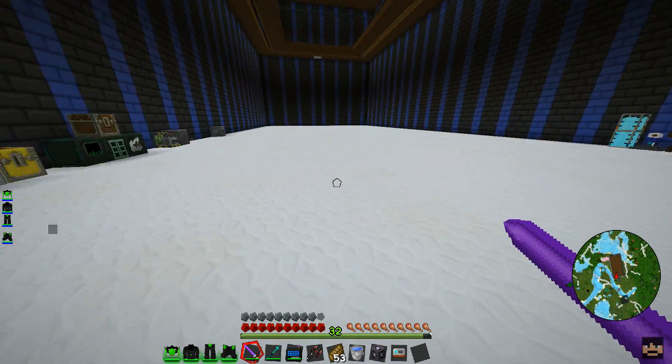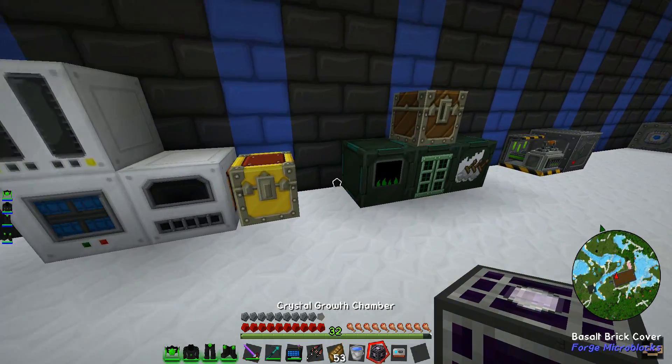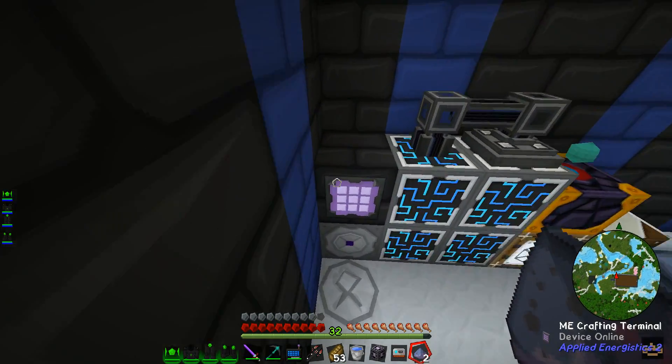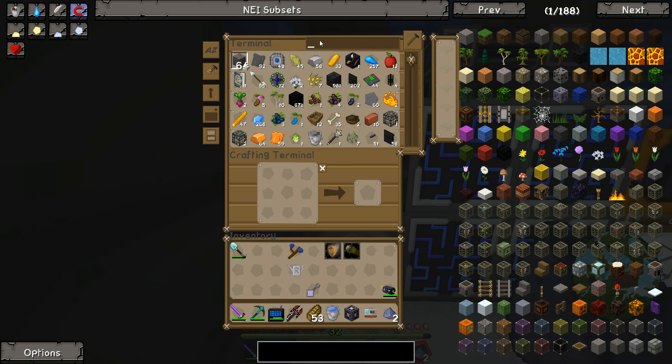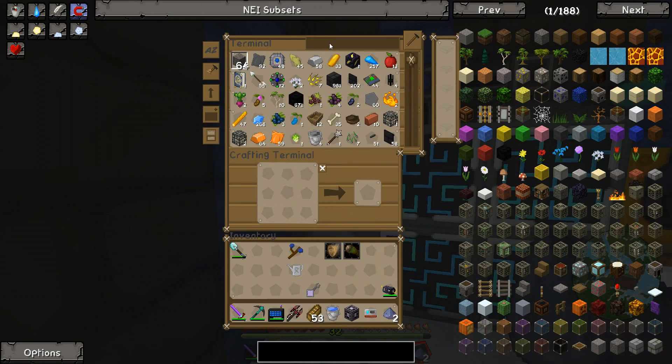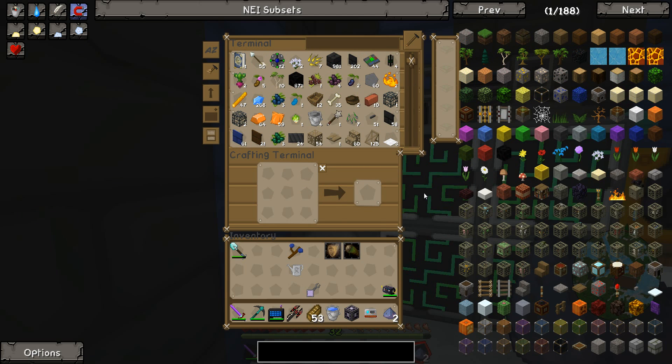I keep saying macerator — I mean pulverizer. For anyone who has not fiddled with IC2, you may not know what I mean. You may think that I'm simply trying to squeeze fruits or something like that. I can't remember what the actual meaning for macerator is — to macerate fruits or squeeze them or something like that.